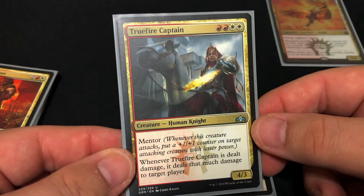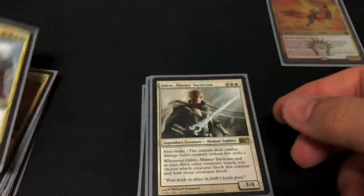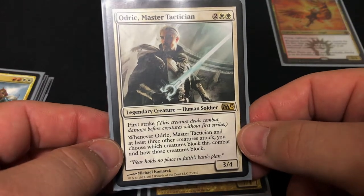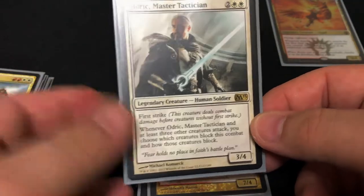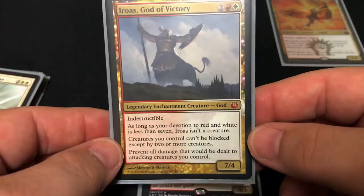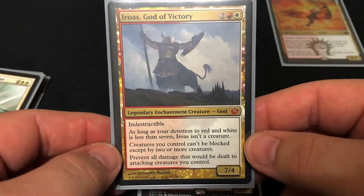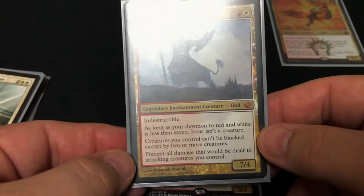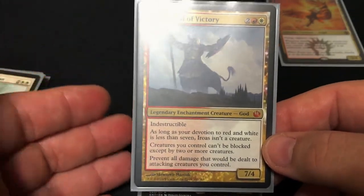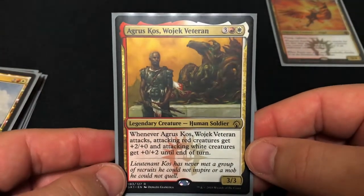Then we have the Truefire Captain — also has mentor, and whenever it's dealt damage it deals that much damage to a target player, which could save your butt. Then we have Odric, Master Tactician — first strike, and whenever him and at least three other creatures attack, I choose which creatures block and how they block, basically giving me control of combat. Then we have Iroas, God of Victory — indestructible, he's an enchantment creature and not a creature if your devotion to red and white is less than seven. When he's out, creatures you control can't be blocked except by two or more — basically giving everybody menace — and it prevents all damage that would be dealt to attacking creatures, making your creatures basically indestructible while attacking.